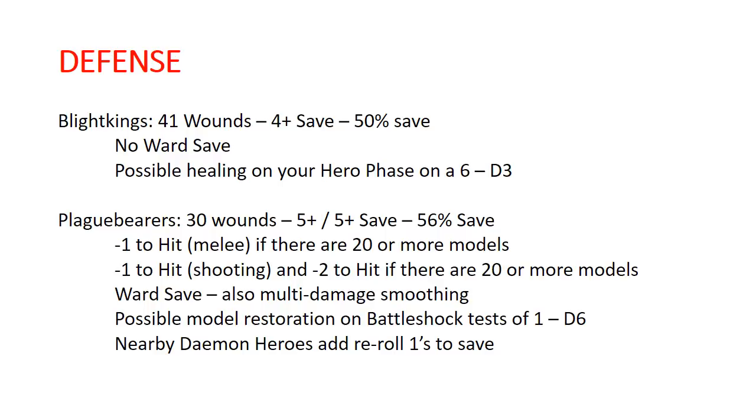Blight Kings — a unit of 10 will have 41 wounds with a four-up save. They don't have any natural ward save, and in your hero phase you roll a d6: on a six, they heal d3.